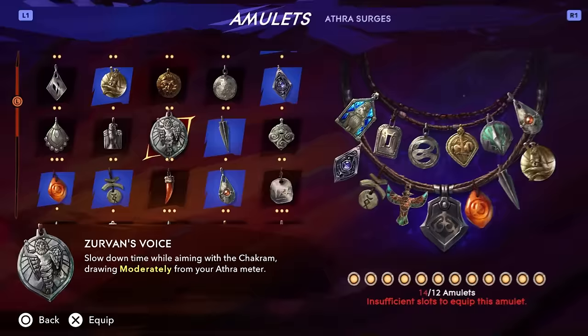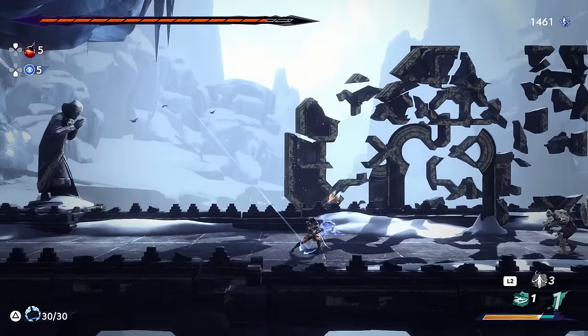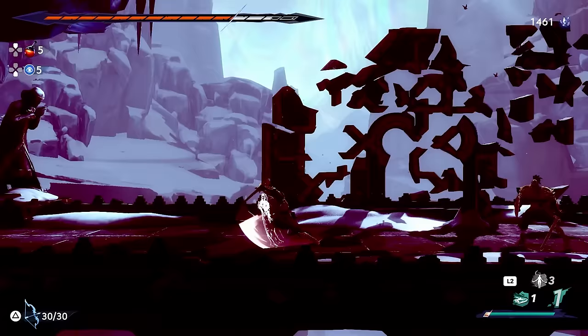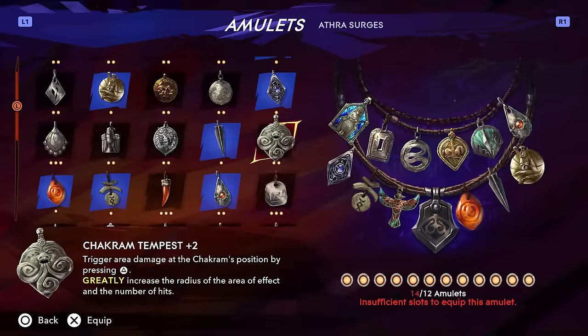Zervon's Voice is a pretty mid amulet that slows down time at the expense of using up Athra while aiming your Chakram. It's kind of nice as it basically guarantees a parry if an enemy is about to attack you, but otherwise you'll be waiting a long time and you'll be out of Athra pretty quick. Not a big fan of this one, and it costs two amulet slots to use. There is a small use case for pairing it with Chakram Tempest since there's synergy there, but this is definitely a D-tier amulet, no question.